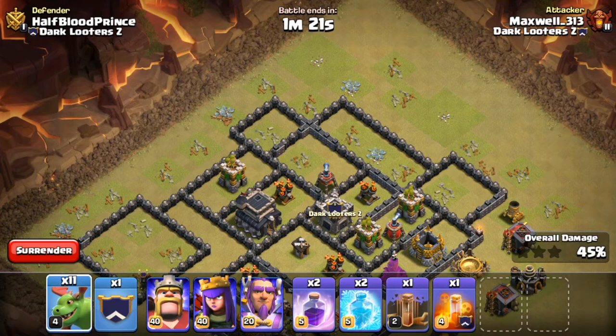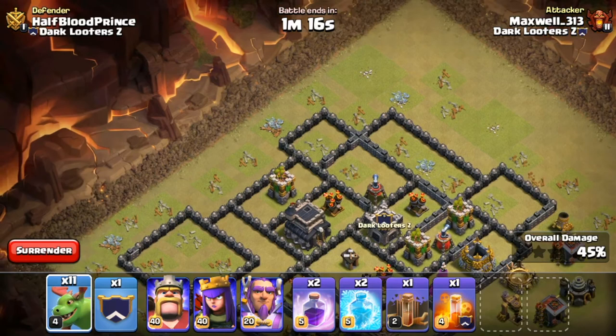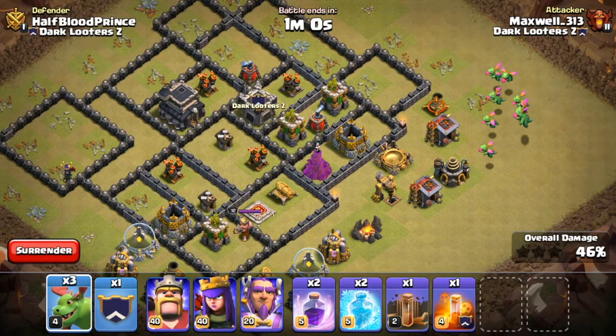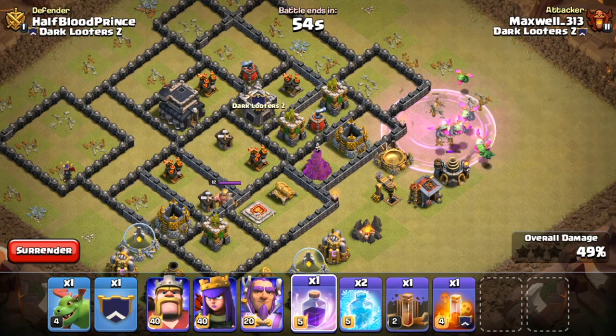So those are the three ways to use baby dragons offensively: for funneling purposes, surgically to kill a section of the base — for example, dropping in one baby dragon to take out an archer tower — and the third way is to use them in a group bunched together, most of the time also with a rage spell so they can get through buildings a little bit quicker. That's it for baby dragon dynamics and how to use them offensively.